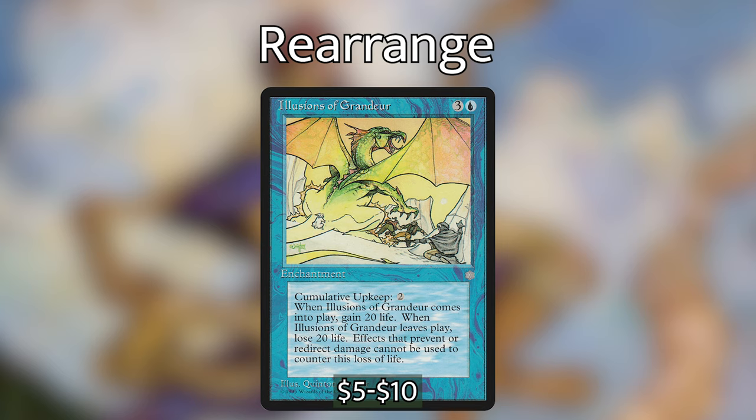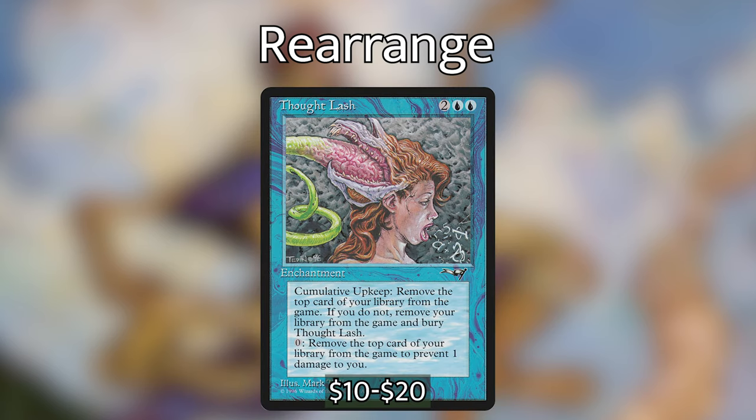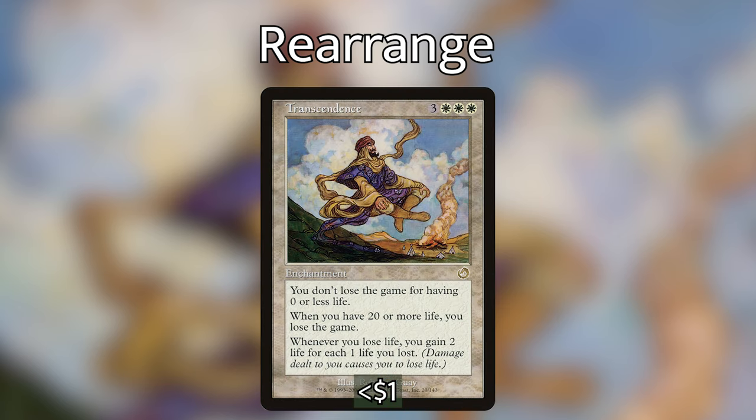Illusions of Grandeur is three and a blue with cumulative upkeep of two — when it enters you gain 20 life, and when it leaves you lose 20 life, which can't be prevented. We cast it, gain 20 life, move it to our opponent, and wait for it to get removed so they lose 20 life. Thought Lash is two blue blue with a cumulative upkeep of exiling the top card of your library — if you can't, bury Thought Lash. You can also pay zero to exile the top card and prevent one damage.